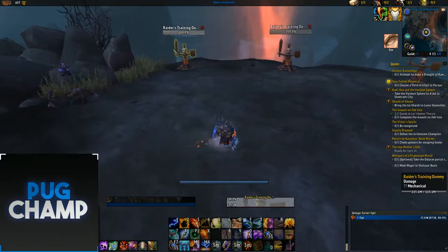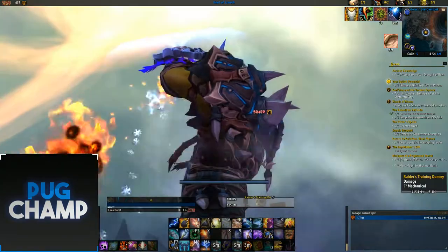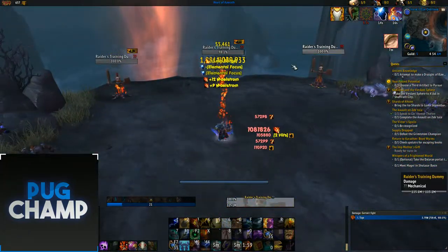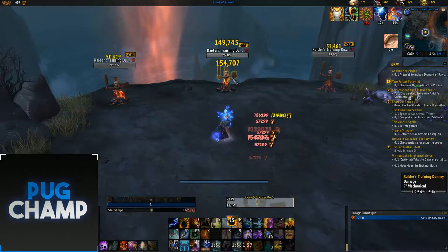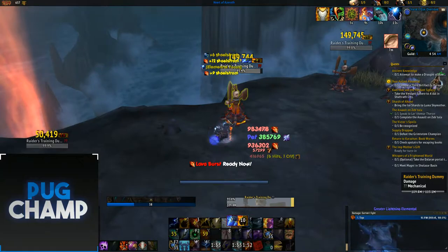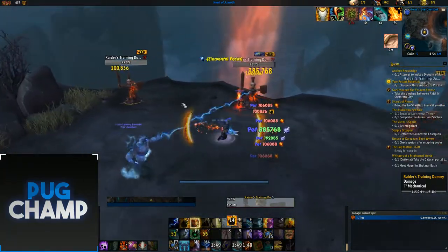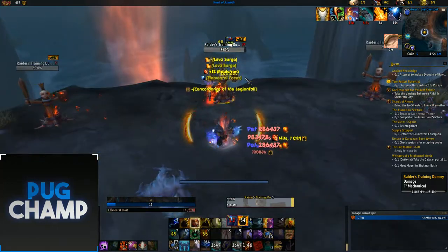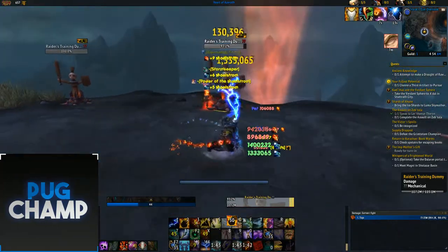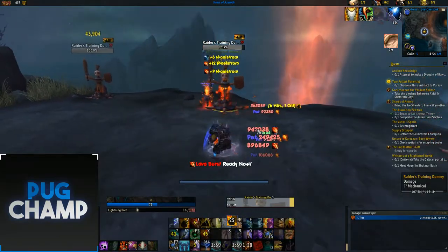For the AoE rotation, start off with Flameshock on all the adds to get your instant procs up. Dot them all up to make sure they've all got Flame Shock, then use Stormkeeper for really big Maelstrom. Put down Magma Totem so it's spreading to all targets. Because so many of them have Flameshock, you're getting instant procs. Note that Chain Lightning gives you six Maelstrom per target hit, so you need enough targets for good Maelstrom generation.